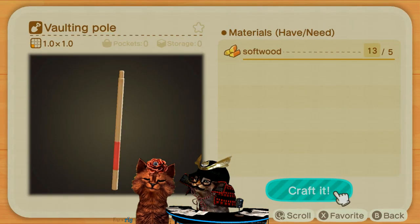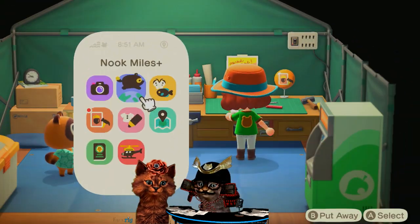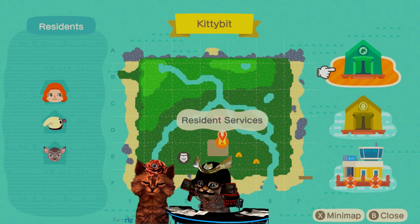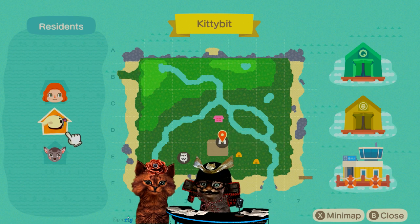There's your shovel and the vaulting pole. You really need those with the island you selected because you're kind of trapped on one third of your island right now. I screwed up — I chose the worst island layout just because I thought it looked nice. But at least now you can get off your little chunk!